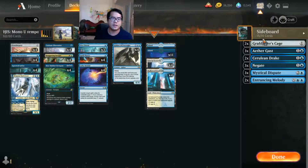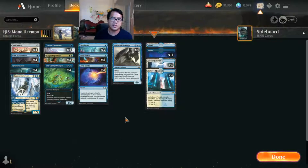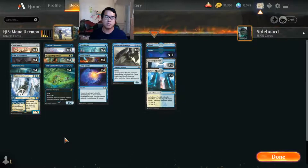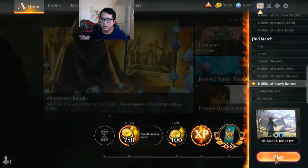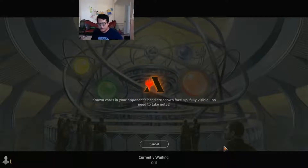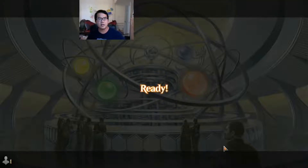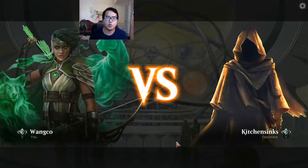Brazen Borrower can obviously fit in the disruption category as a slightly more expensive option. Sphinx of Foresight is filling the slot for the top end. We're really focused on trying to maximize the number of busted draws, because I believe that when this deck has its busted draws, it's really, really difficult to interact with — and then you get to close it out.